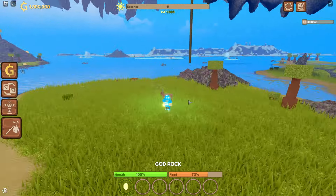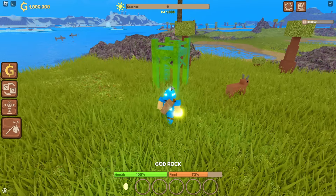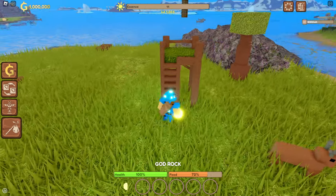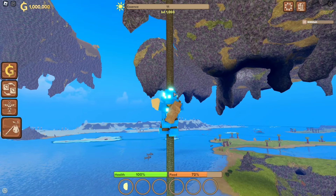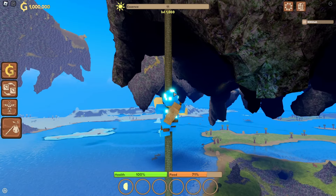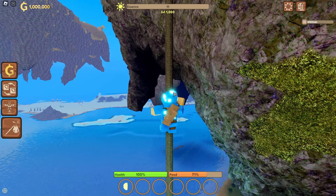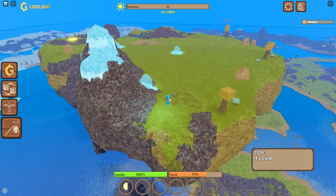For those of you who are new to my channel, whenever I play a Booga Booga game, the way I determine the quality of a game — of a Booga game — is by checking out the floating islands. Usually, you can tell if a Booga game is good or bad based off of what it has on the floating islands, how many floating islands, and everything like that. So we're gonna start off this video by going up here.